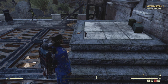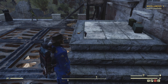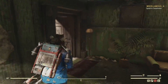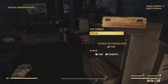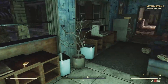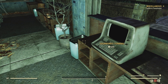Our third potential bobblehead location is on the first floor, behind a locked door in the kitchen, in the room with the Gourmand's terminal. We're in the kitchen now — this is the Gourmand's terminal, and the bobblehead would be right here if we had it. Unfortunately, not this time, but maybe you'll get lucky when you visit this location.